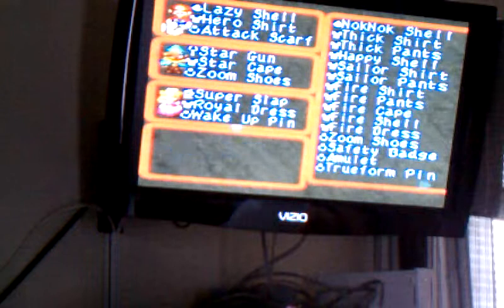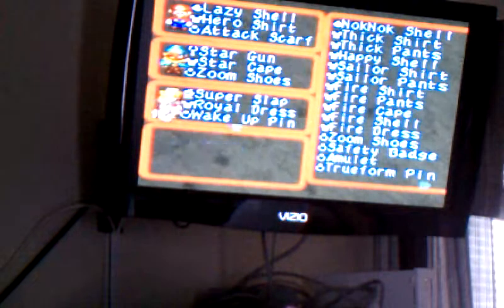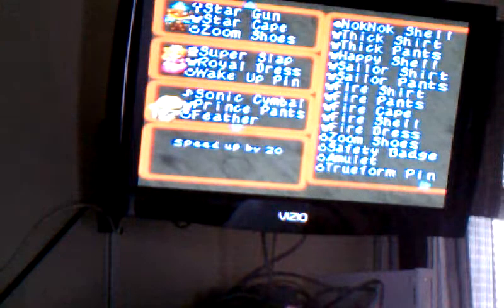I'm at the factory, so I might take some time. Alright, let me show you my equipment in this one. A lot better. Lazy Shell, Hero Shirt, Attack Star, Star Guns, Star Caves, Doom Shoes, Super Slap, Royal Jets, Wake Up Pin. And I have a lot to say.